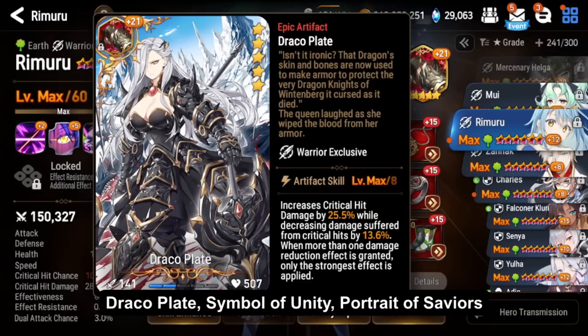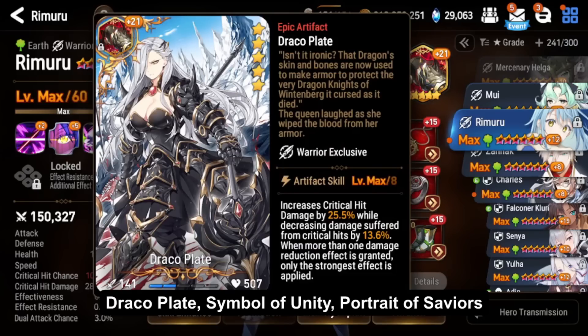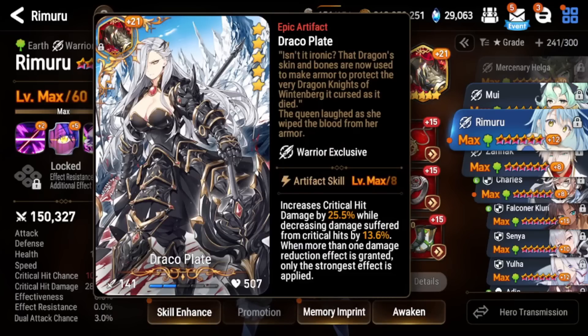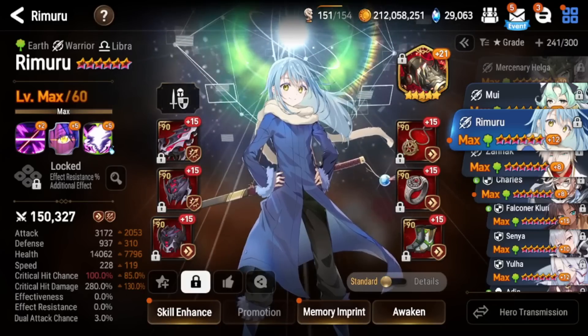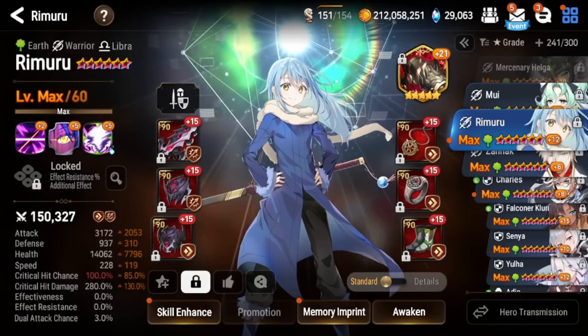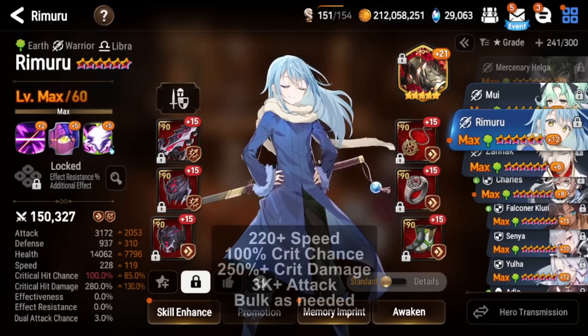For the artifact on the damage build, you want to run Draco Plate if you have it. There are other good options too — you can run Portrait of the Saviors or Symbol of Unity, which is very popular on him. I like Draco Plate because it makes him tankier and he'll take less damage from critical hits, which is the majority of damage you'll take from damage-dealing units. But there are multiple good artifact options.